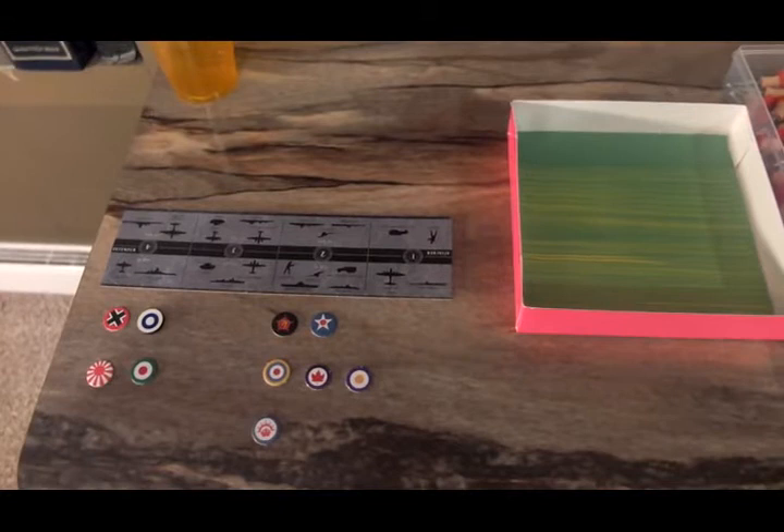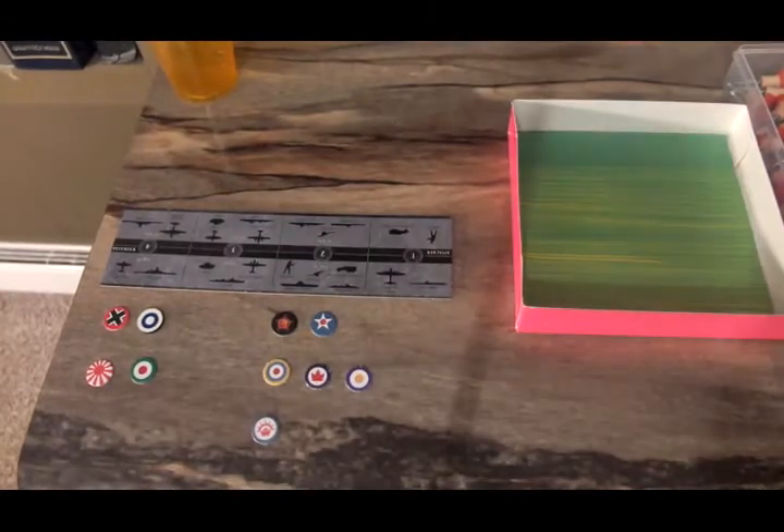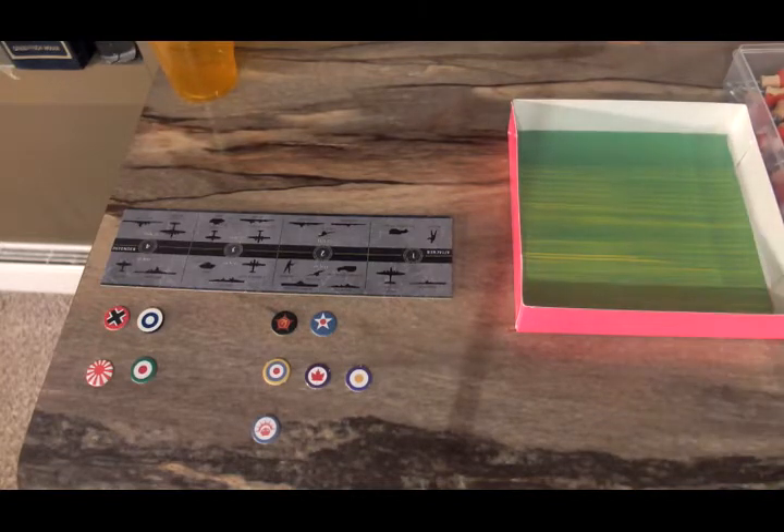Welcome to the beginning of Turn 8. We're going to roll for Respondi this turn, at the beginning of the turn. Remember, highest roll on a 6-sided die wins, and we re-roll ties.